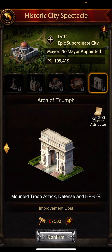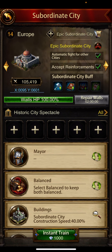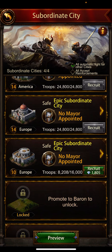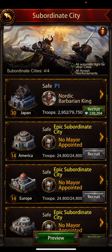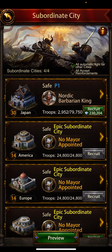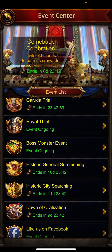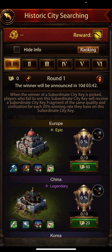So each subsidy has a different type of buffs. I only have two of these in this account at the moment — America and Europe. You can find out about the other subsidies by going to the option 'Historical Subsidy' and clicking on the epic subsidy.